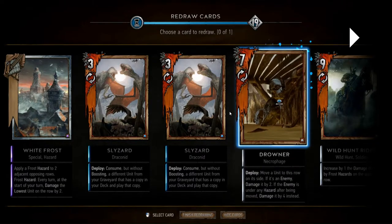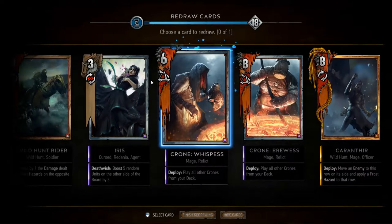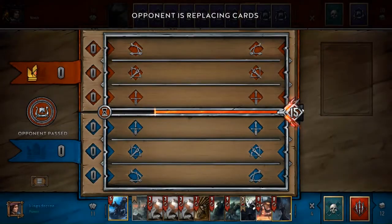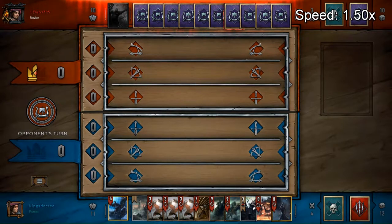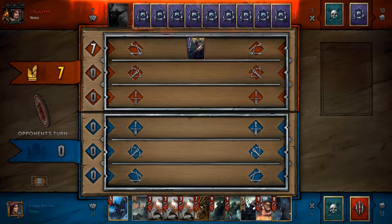It's not like mulliganing away a bronze card that can't be brought back into your hand, because each Crone is a different card. I can mulligan away Crone: Whispess and get the other Crone - the third one - on the right side. Something to watch out for: some players will actually do something really crazy where, if they know they're going to use Crones as a finisher, they'll mulligan all the Crones out of their opening hand so they're more likely to draw them in later rounds.